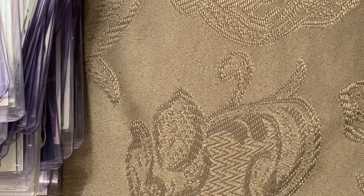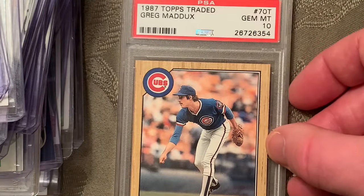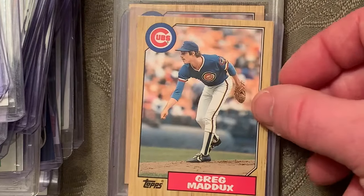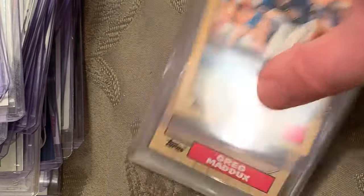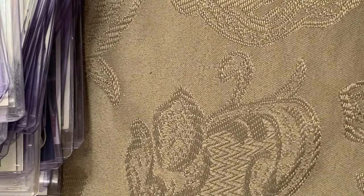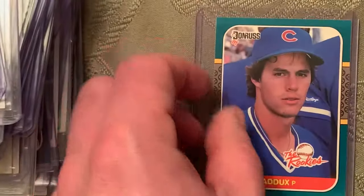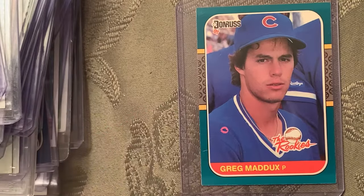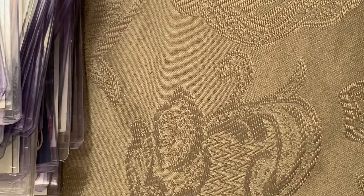At number 38 on the list is the 1987 Topps Traded in a Mint 10, Greg Maddux — there's another copy of that. I also wanted to add in the Donruss '87 The Rookies Greg Maddux first. At number 37 is the 1986 Donruss rookie Fred McGriff. Most would associate him with his '87 Donruss card, but the first one was the '86 Donruss Rated Rookie.